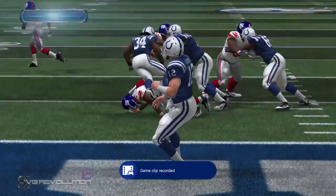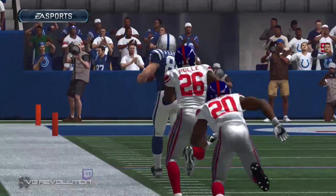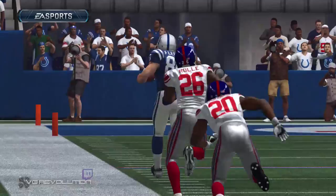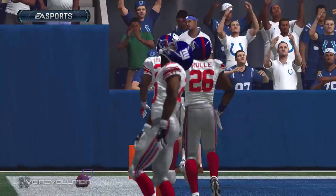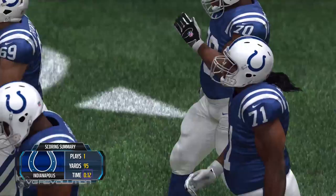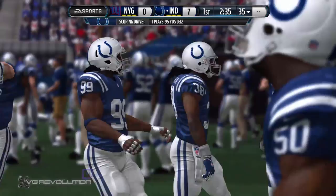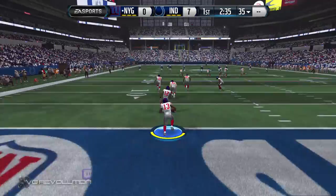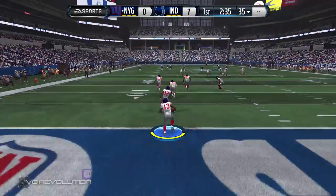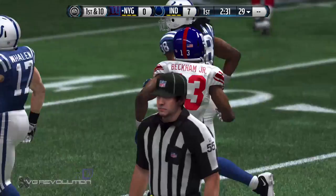Good job by the offense scoring that touchdown and going ahead. When you get ahead in a football game in the NFL, it makes you relax and you play better. The Colts tack on the extra point — it's good. The Giants are prepared to return the kickoff. Beckham is going to test the coverage and is taken down right at about the 29 — 49 yards on the return.